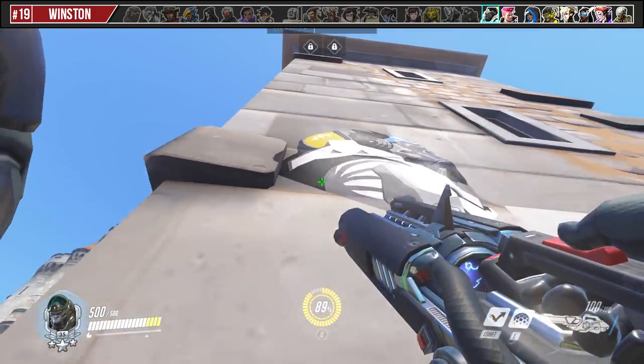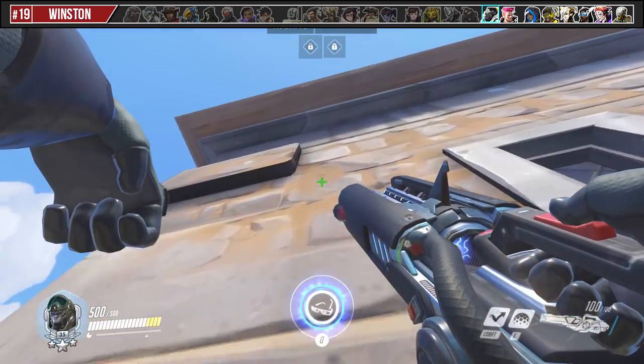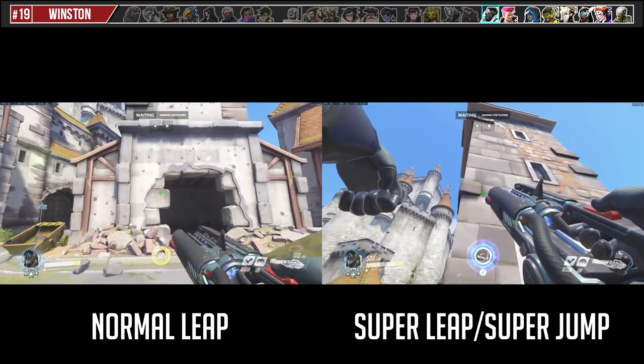You can super leap with Winston by jumping, then leaping just before you make contact with the floor. Here's a comparison between a normal vertical leap versus a super vertical leap.